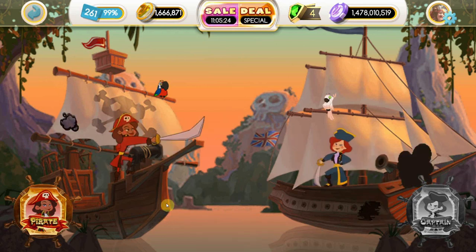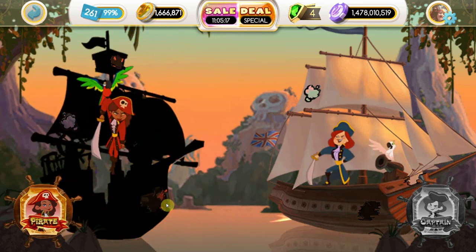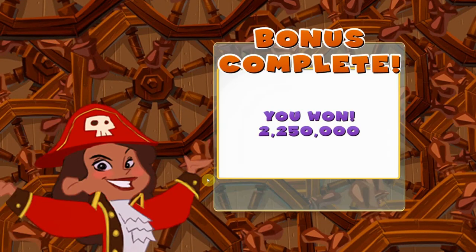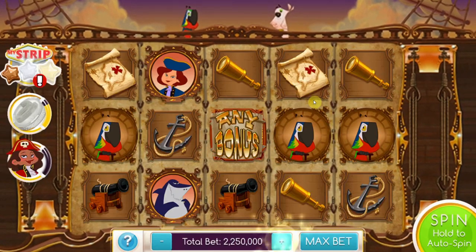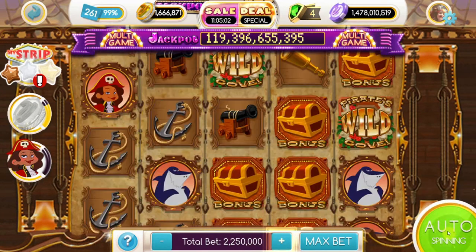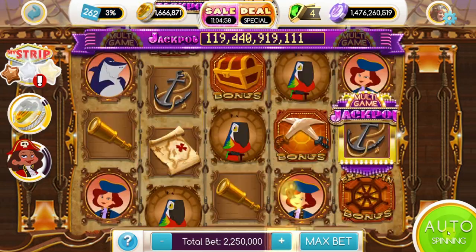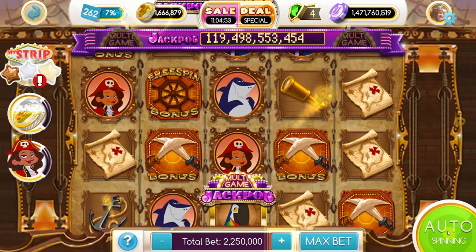Alright, good shot. That's another good hit — a direct hit on the ship. That pierced the hull. We hit the hull directly. We won about 2.2 million chips here. Let's go ahead and keep the spins rolling. I think we should have won that battle, honestly. If we had Luffy and Zoro and anyone else from One Piece, we totally would have won that.